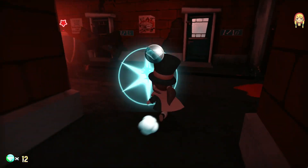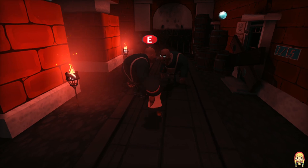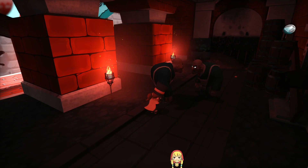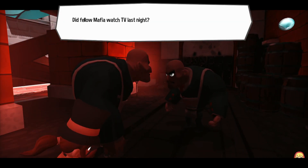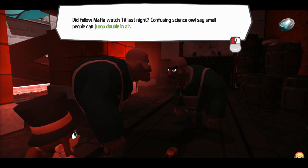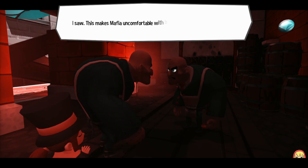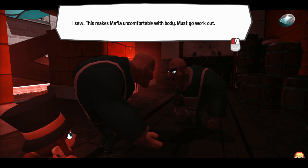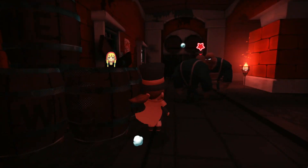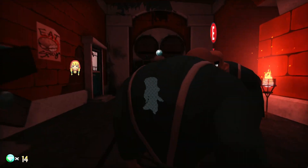I'm overwhelmed. I can explore. How do I kill you? Did fellow Mafia watch TV last night? Confusing science. I will say, small people can jump double in air - small people can jump double. This makes Mafia uncomfortable with body. Must go work out. I mean, will that make you small enough? I think that would just help you bulk up.